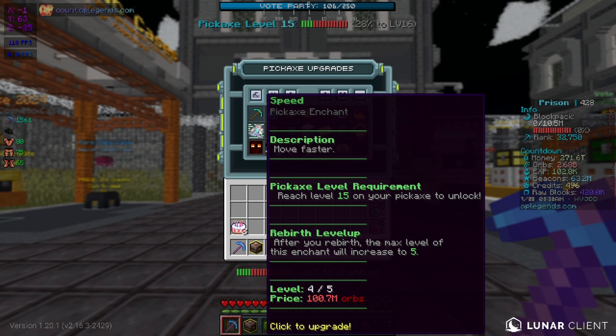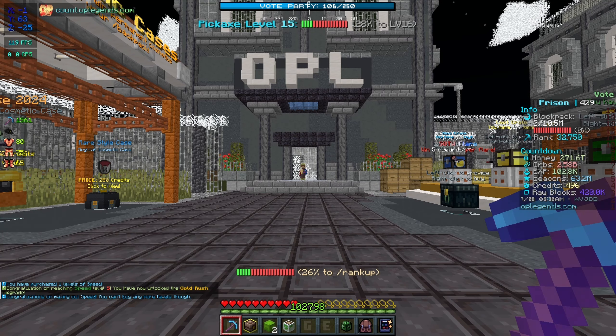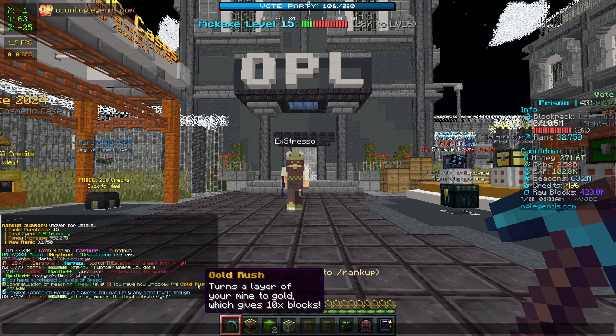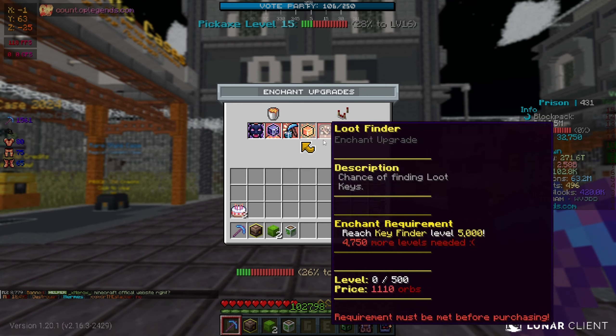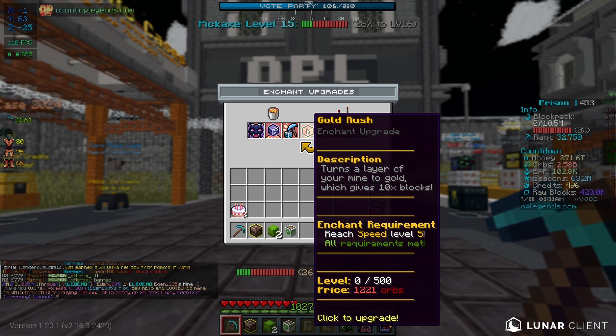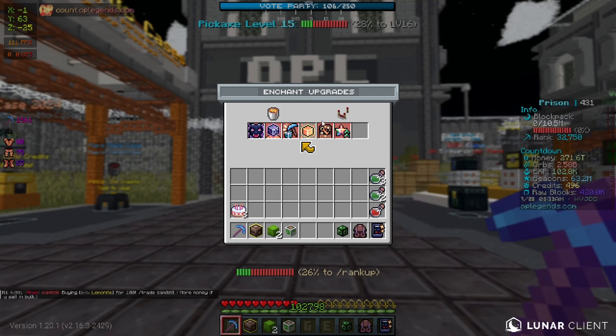First off we need to get Speed 5 right here, so we're going to buy that for 100 mil. Congratulations on Speed Level 5 — we have now unlocked the Gold Rush enchant. Gold Rush turns a layer of your mine into gold, which gives 10x blocks, meaning 10x the amount of blocks in your backpack, 10x the XP, and 10x the orbs — same for your beacons and all that, which is insane.